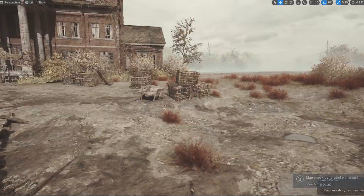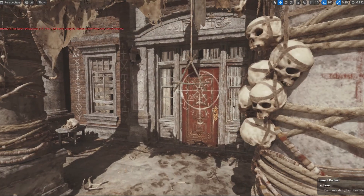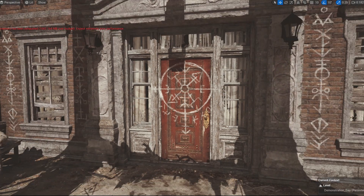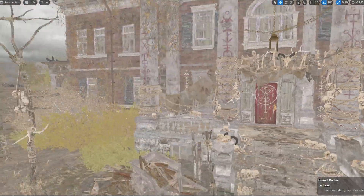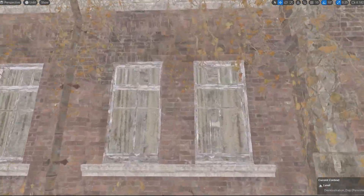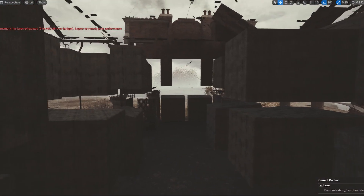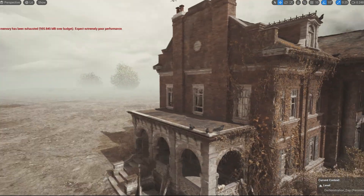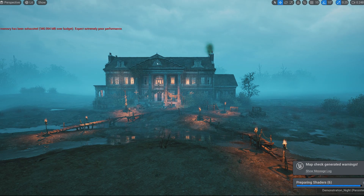The next one is the Exterior Mansion from Decagon Studios — very high quality. It has signs and skulls because it's supposed to be a post-apocalyptic mansion. There is no interior but you can build one yourself using assets from this bundle or other assets you already have, since the parts are modular. The apocalyptic theme is really nicely executed.